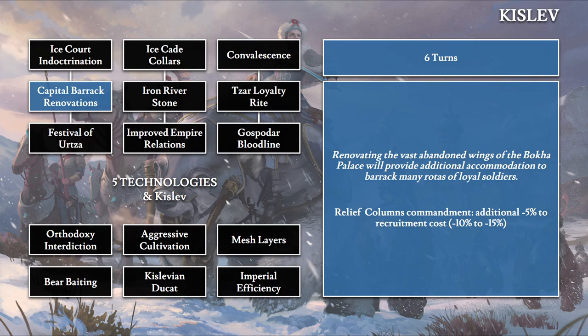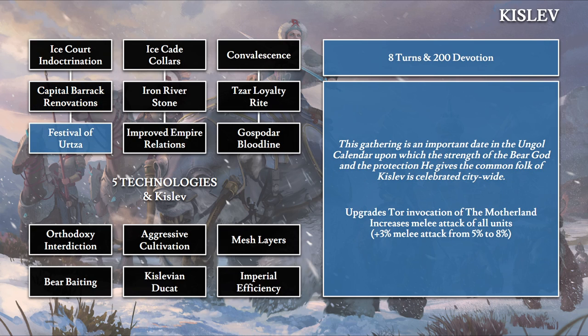Capital Barracks Renovation takes six turns: 'Renovating the vast abandoned wing of the Boca Palace will provide additional accommodation to barrack many rotas of loyal soldiers.' This changes the Relief Column commandment, giving an additional minus 5% recruitment cost discount — changing the base 10% to minus 15% in that province. Then Festival of Urza takes eight turns and 200 devotion, upgrading an invocation. The lore refers to Ursun, but this tech actually deals with Tor — the god of lightning.